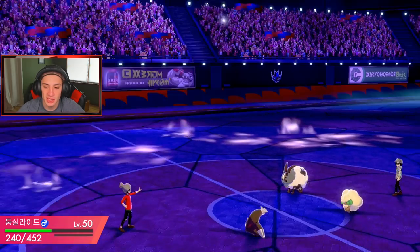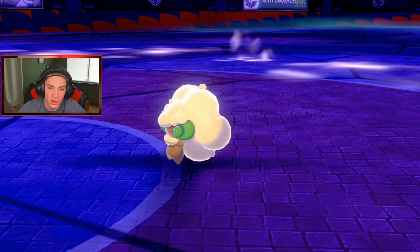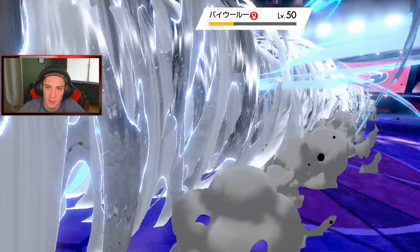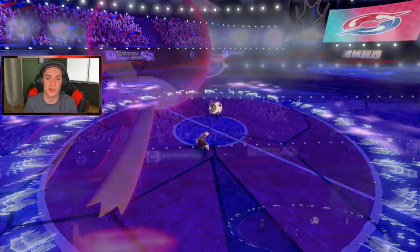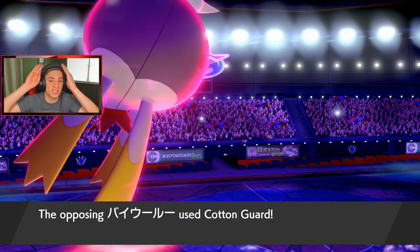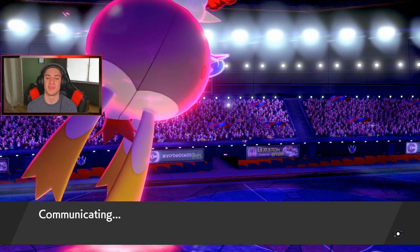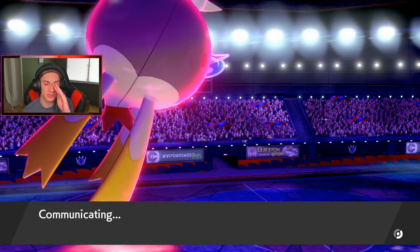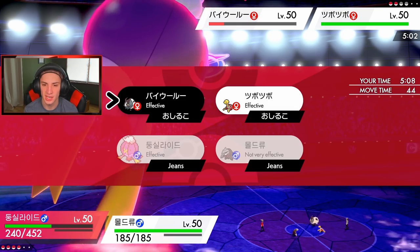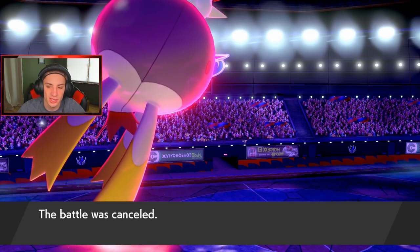Switcheroo is protected by Psychic Terrain so it fails. Iron Head takes out Whimsicott. Driftblim does some damage, getting the speed boost from Max Airstream. With Tailwind out we have speed advantage now. Cotton Guard hits but Tailwind lets us go first. Max Airstream takes out the Whimsicott and we can roll into Iron Head on Shuckle — but Shuckle forfeits the battle.